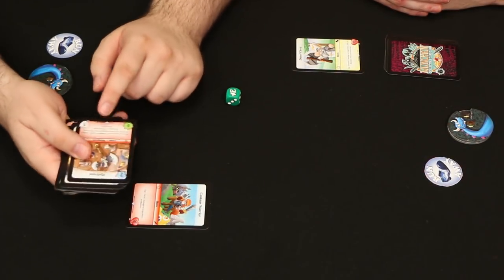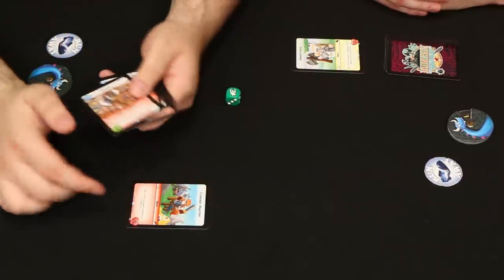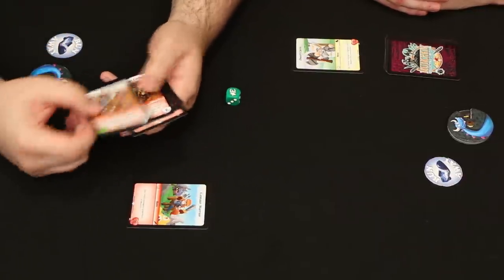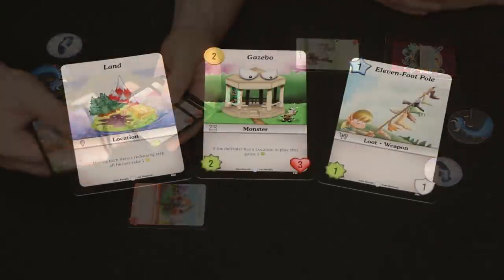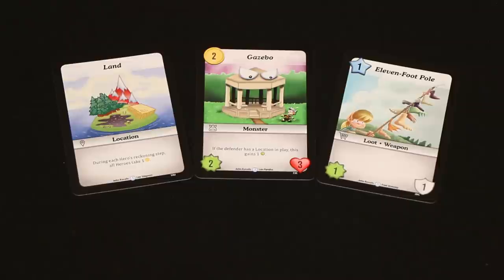Your deck consists of cards based around your class, so you'll notice they match the color, and the art will be similar because we actually have different artists doing each of the classes. Then you have gray cards that are neutral — they go in every deck — and they have art from Jon Kabalik, so he's kind of in everybody's stuff.